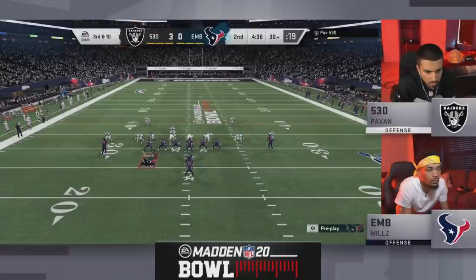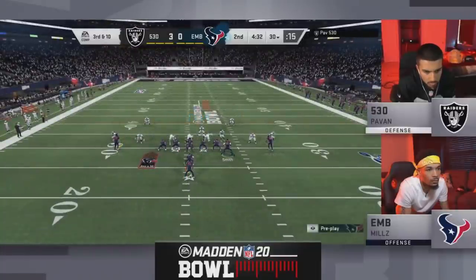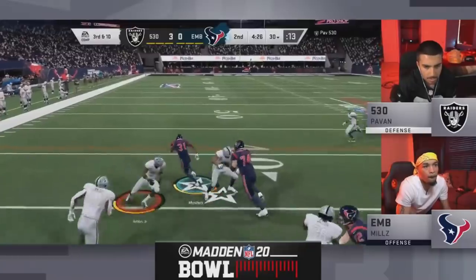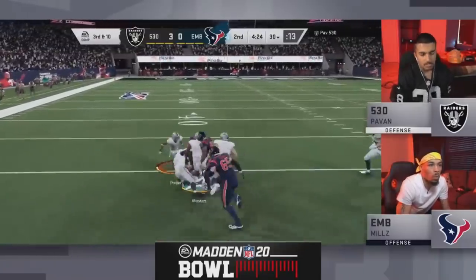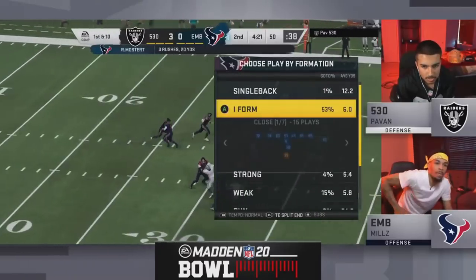Two EMB guys did pretty well in group play — Mills is here in the wild card round, and Little Man and Joke won their groups. Third and ten, Mostert outside. There's that jukebox — one, two, three — absolutely bananas with that jukebox. Oh man, that was nasty. Three jukes in a row, and we haven't seen a jukebox like that in months since the beginning of the year. What a nasty run right there by Mills to get a big first down.